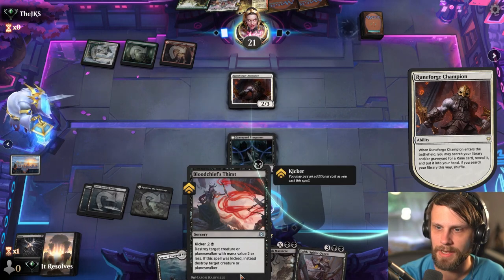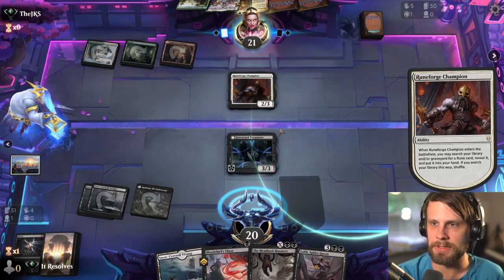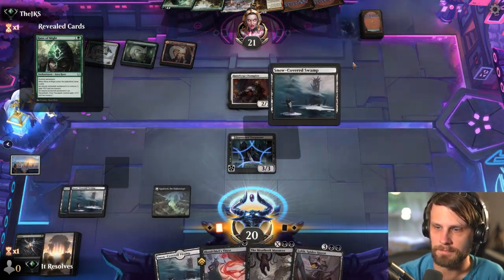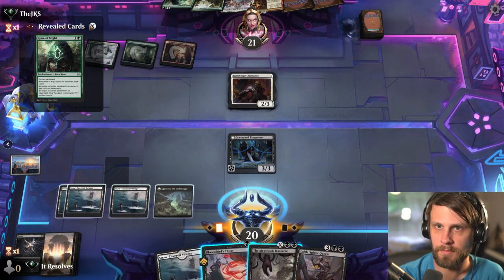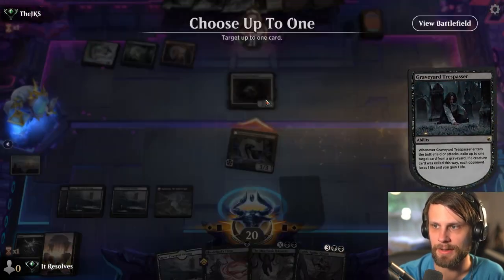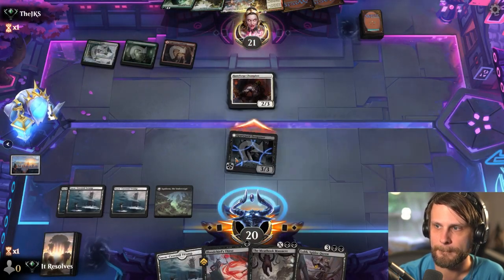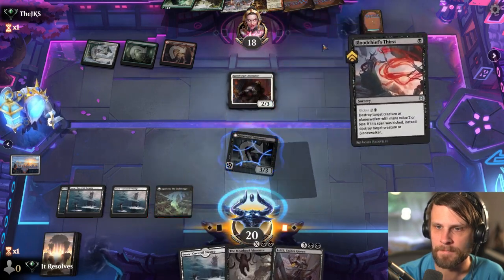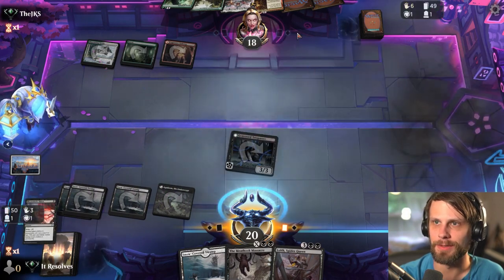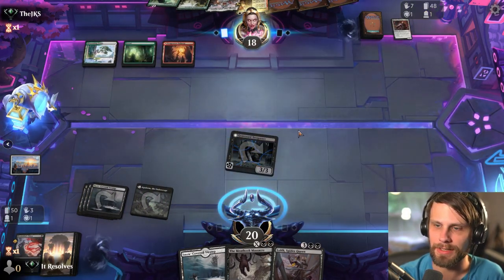This is fine — we just get to kill it next turn. Yeah, I mean, this is totally fine. First things first — actually, that was a mistake. We should have killed that first, but that's okay. We'll go ahead and exile this. My thought was, if they weren't gonna block — there was no way in the world they would have blocked. So yeah, that was kind of a mistake. We could have exiled this and gained a life, but that's fine. I assume they just Showdown this turn? No? Okay.